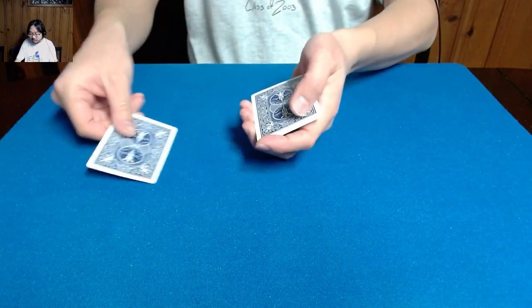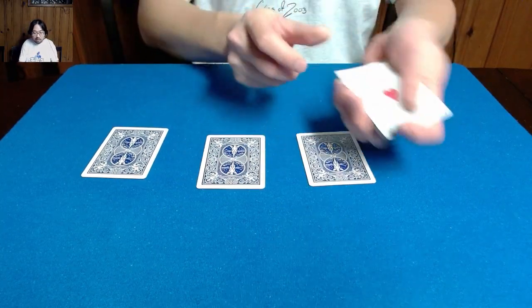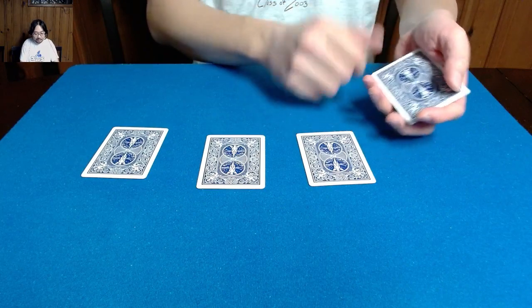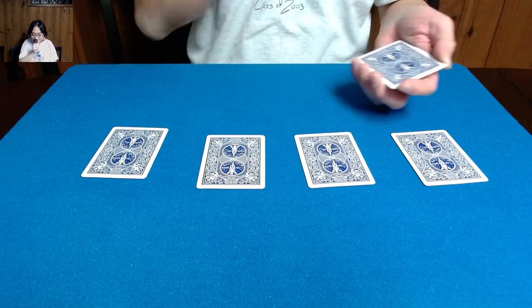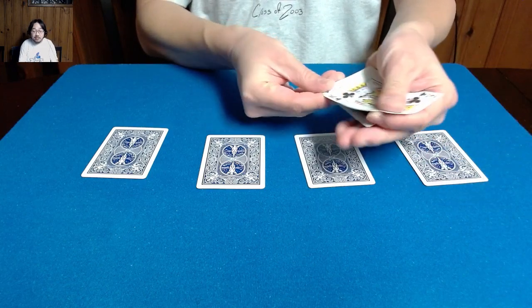So here's the four, the three, the two, and of course the ace. And they're going to represent the hearts of these kings.